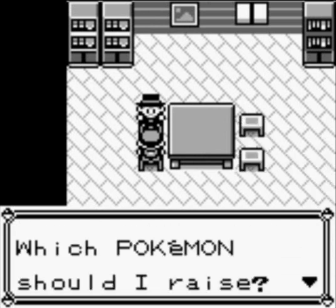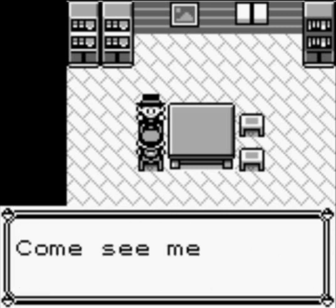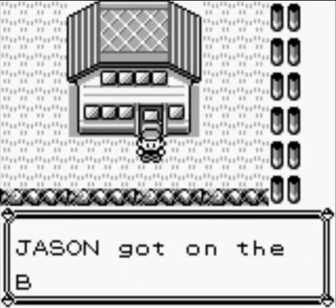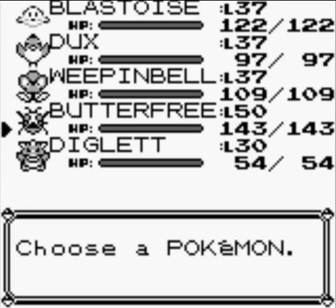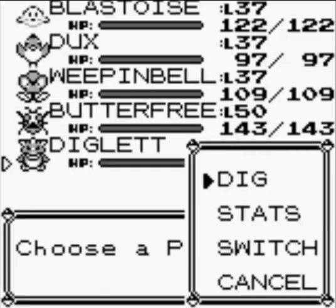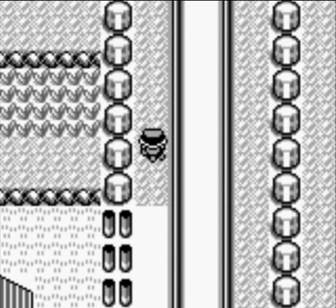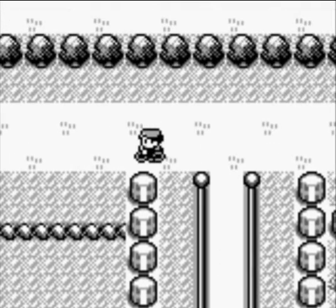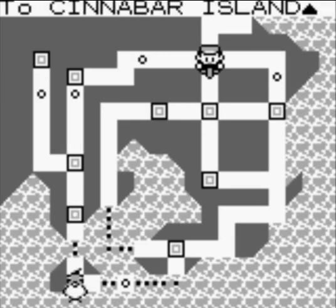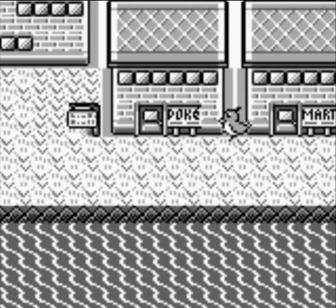Okay, so now I'm going to pick up Diglett and I'm going to drop off Dratini. Just fly right back to Cinnabar. I always take the most long and complicated route just to get to any place.